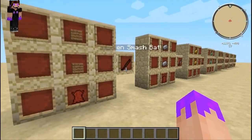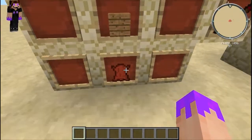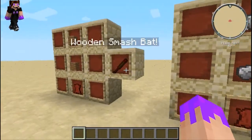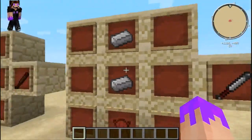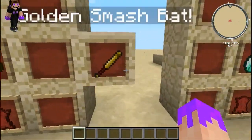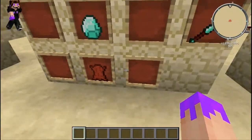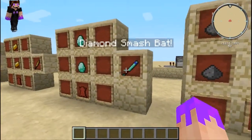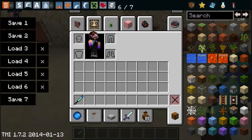We have the wooden one — instead of a stick we use a piece of leather. The iron one starts out doing two damage, iron leather does three damage, gold leather does four damage, and diamond leather does five damage.